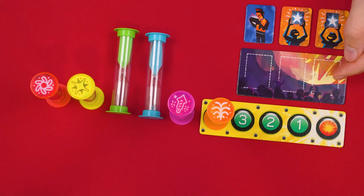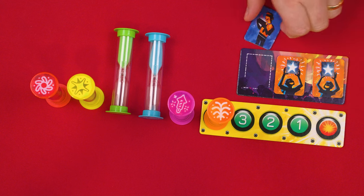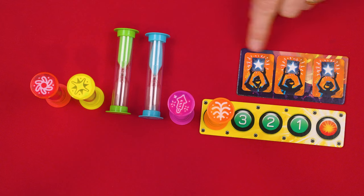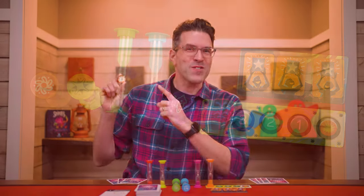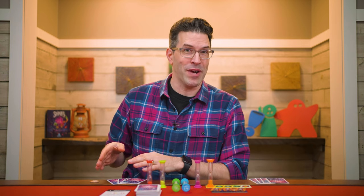Now set this crowd tile with these three double-sided crowd tokens placed onto its spaces with their star sides face up. Then give this first player token to the person who most recently saw fireworks, or you could just pick someone randomly. And that's the setup.